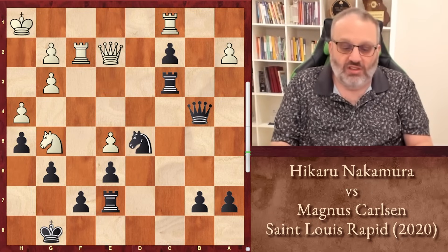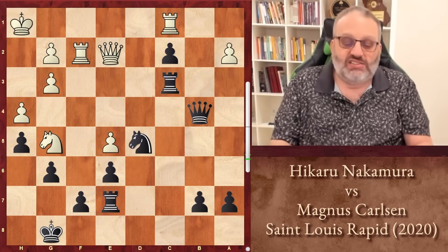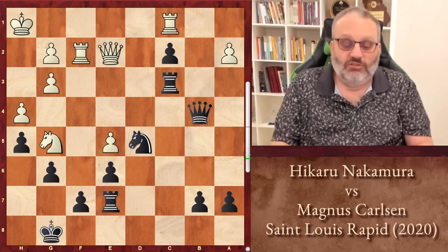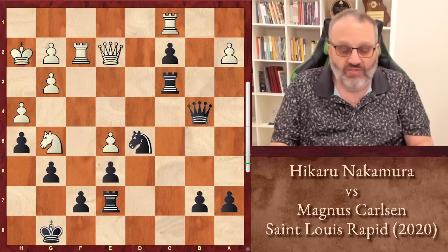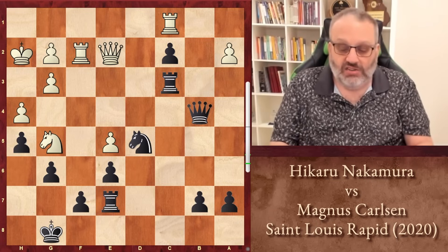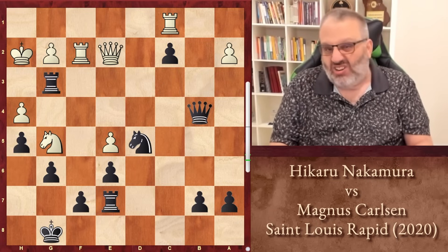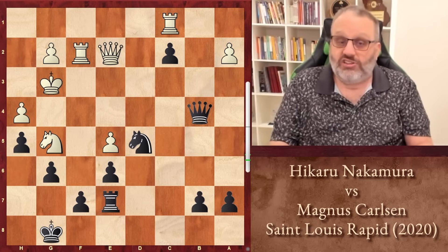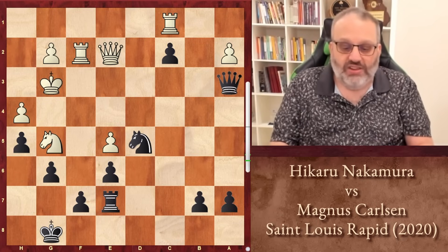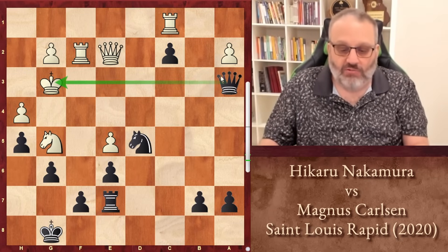So instead of taking on C2 and losing to Knight E3, Nakamura decided to defend his G pawn — or so he thought — with the move King H2. That defends the G pawn, or I thought it did. And Carlsen said, I'll take that G pawn. He plays his first nice tactic. The idea is, if you take the Rook, which Nakamura did, then Queen A3 check forks the King and the Rook on C1.